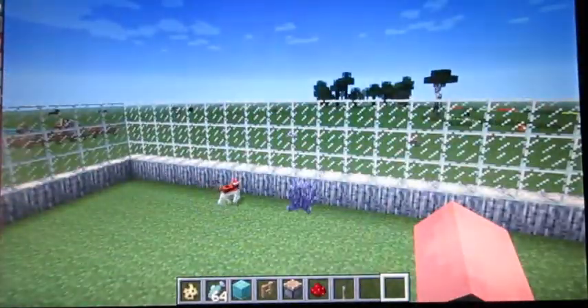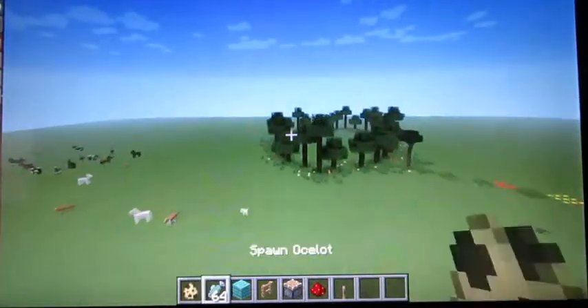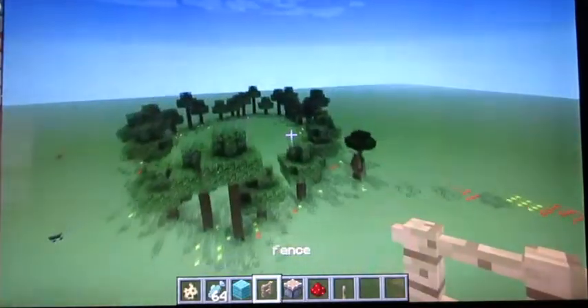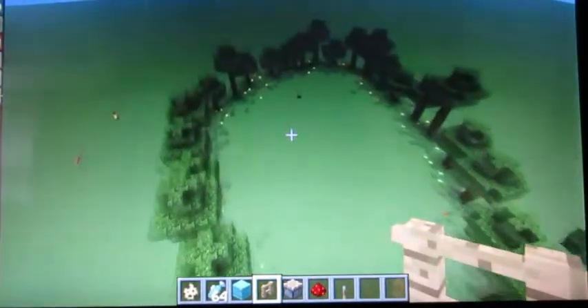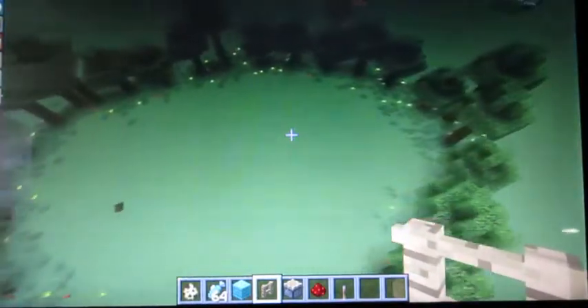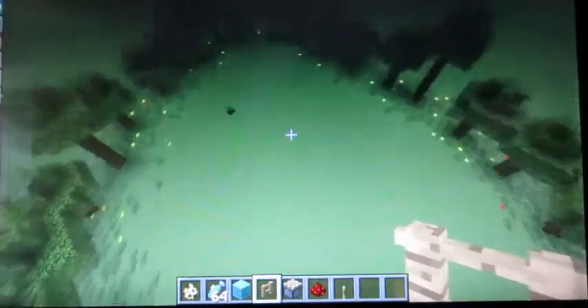You're going to want to have all this stuff that's in my hand. You can do this on default or super flat — you just make your own jungle about this size. Clearing out a jungle is super hard, so I wouldn't do it; I would make your own jungle.